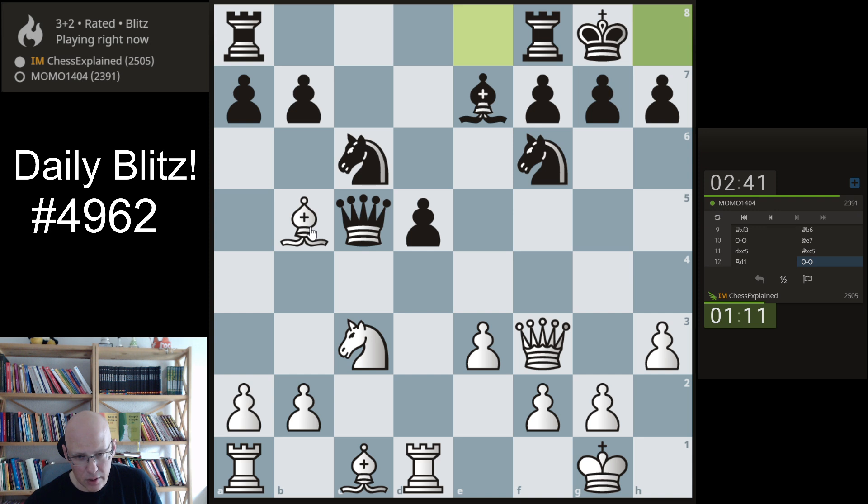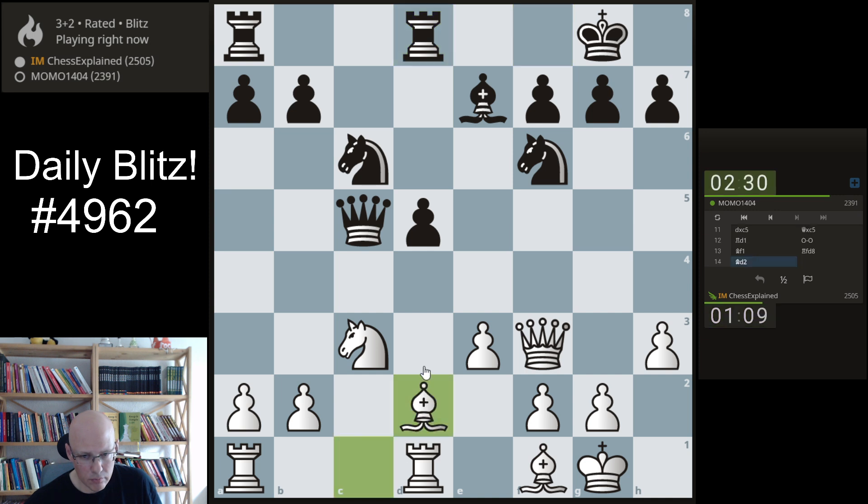So bishop d2 — there is d4. Let's put this on the safe square, attack d5. Rook d8 now, I guess. Here he can go d4 and it's certainly okay.